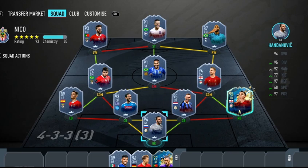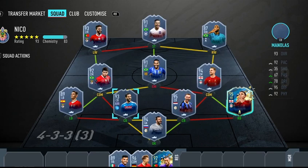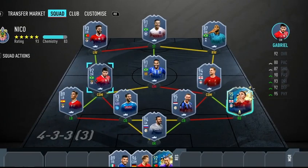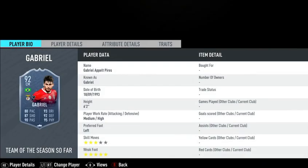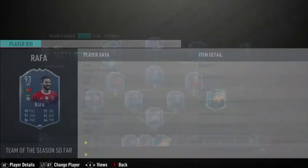First of all, this is his team he uses on Xbox. He was playing on Xbox, so this is his current team. He probably has a better team on PlayStation, but on Xbox he uses this. He plays with Grimaldo on the left back position and Gueye on the CM. He doesn't play with this formation but I'll get into that right now.